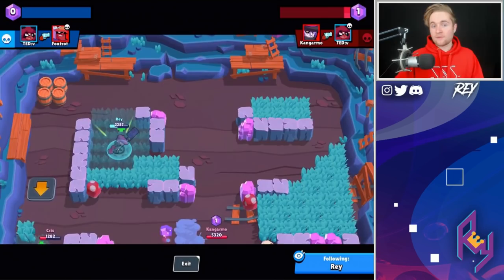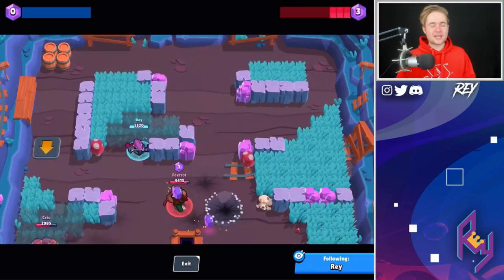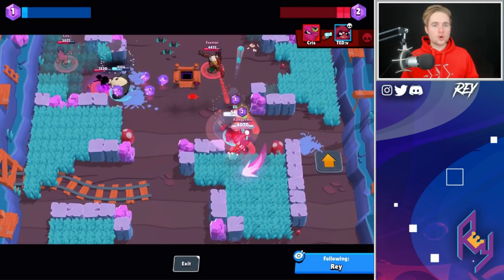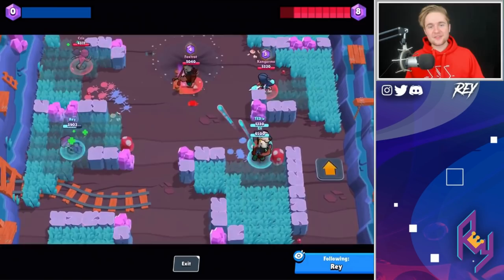This next mechanic is also super important — I just found out about it not too long ago and it really improved my game with Mortis. Always keep in the back of your head that your super also heals off pets and turrets in the game: Mortars, Healing Stations, Nita's Bear — all of those will get you that 1,260 health back. For example, if you're going for a Pam and her healing station is right on top of her, try to hit the Pam, the healing station, and another brawler with your super. That's so much healing and allows you to stay in the fight for a really long time.